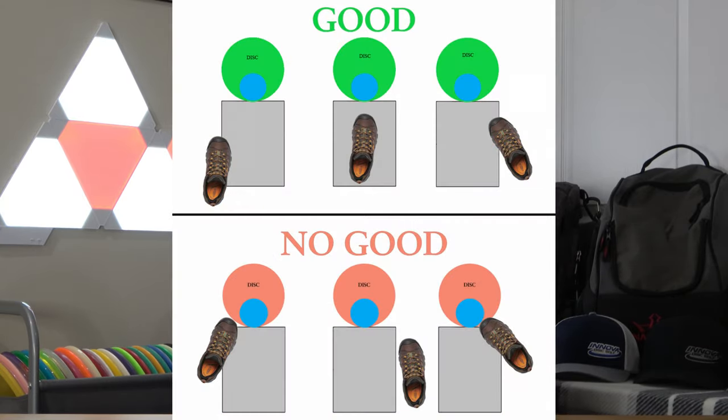It's very difficult to keep one foot directly behind your mini marker, especially when you're trying to concentrate on your shot. That is why the PDGA created the eight-inch by twelve-inch box — if you're a little bit off to the left or to the right, you're not going to be called and you won't get a penalty stroke. There is a little bit of leeway, but really try to stay directly behind your mini marker.